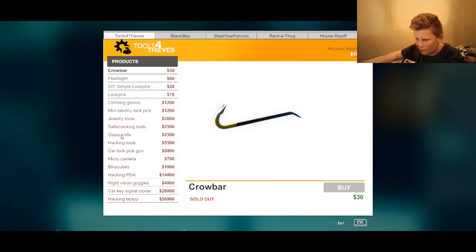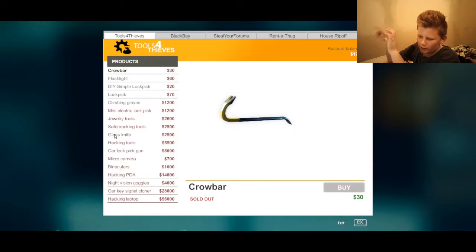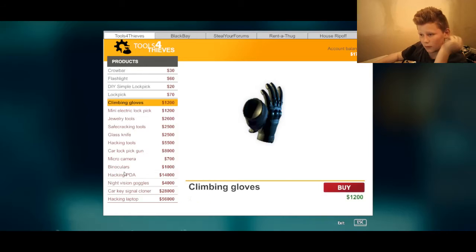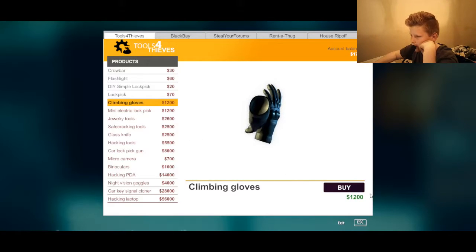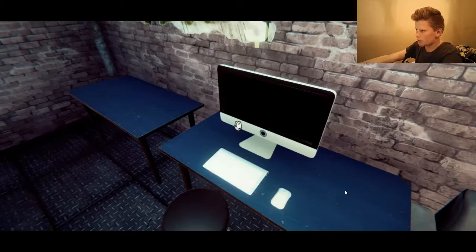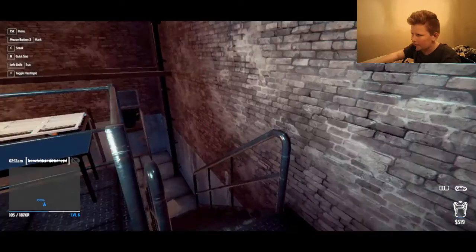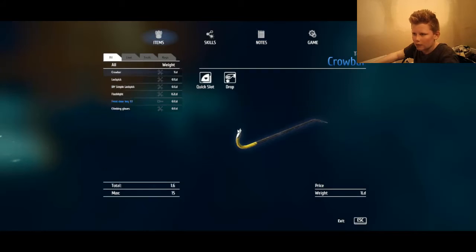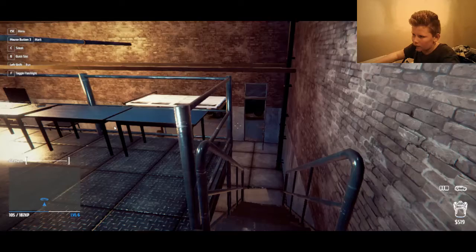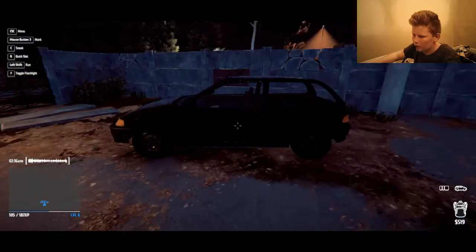Tools for thieves. Jewelry tools, glass knife — that's like one of those things that cuts glass open. Safe cracking tools, car lock pick gun, micro camera — that can get all sorts of good stuff. Climbing gloves — buy for 1,200 bucks. Here goes the money. I just sold a lot and now I only have 500 bucks. Okay, we just bought climbing gloves. I guess I just wear them when they're in my inventory.